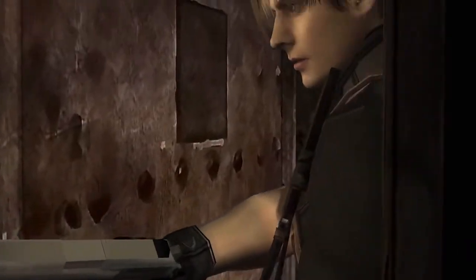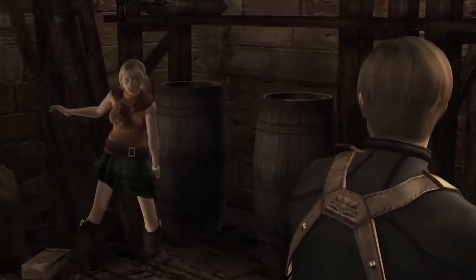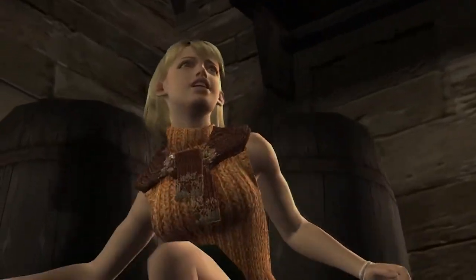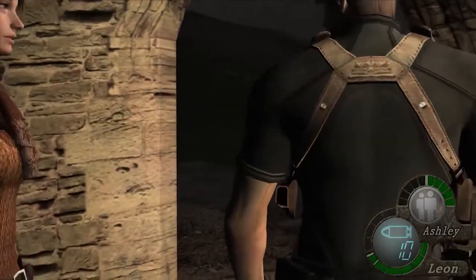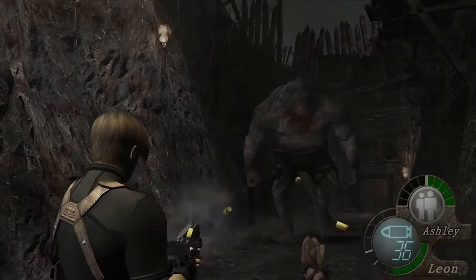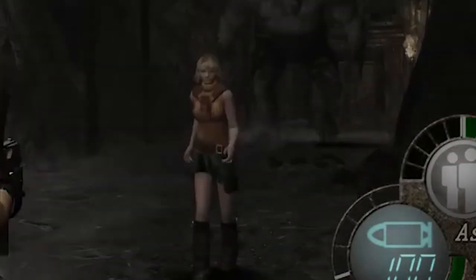Resident Evil 4 is just one big escort mission, as Leon is tasked with saving the president's daughter, Ashley. Being scared and extremely weak makes her an easy and quick meal for zombies. Keeping her safe is hard since she does absolutely nothing to protect herself and literally curls up into a ball when she's attacked.